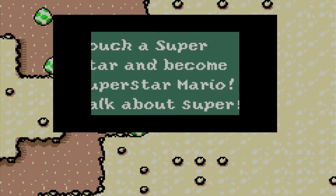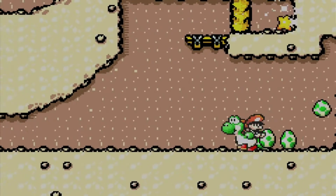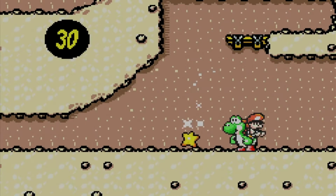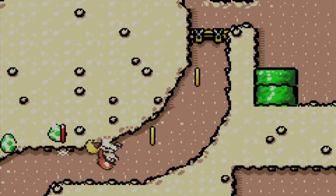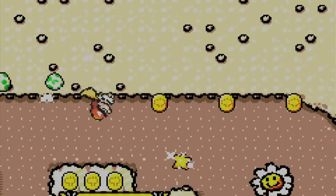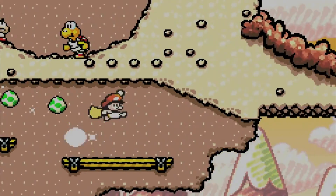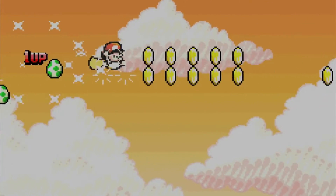Never too much of a problem. We've already seen that message - shoot out the sand blocks so the star can come out. And let's be Super Mario for a while. Although this is a Yoshi game, there's still Super Mario in it - even Mario gets his time to shine.